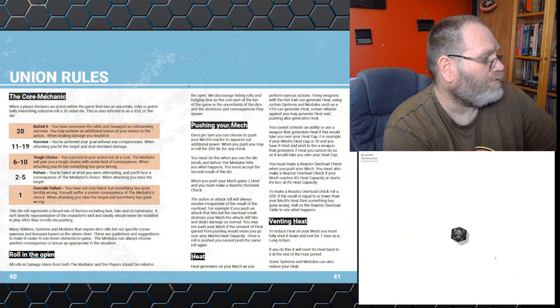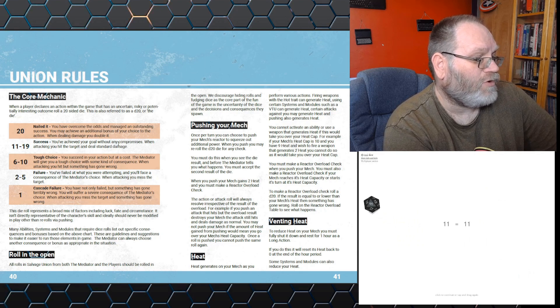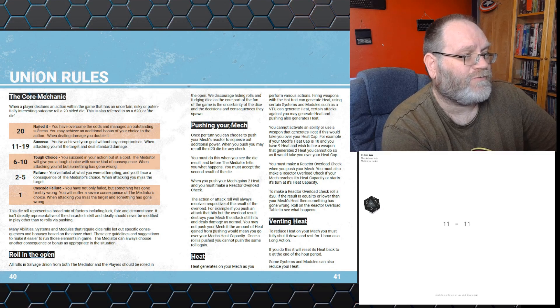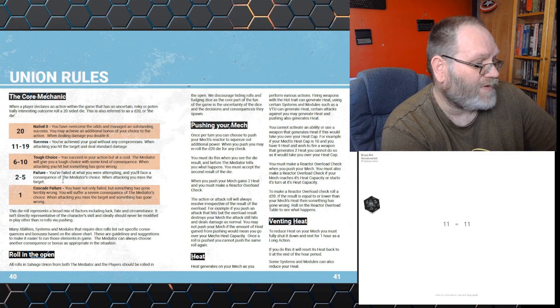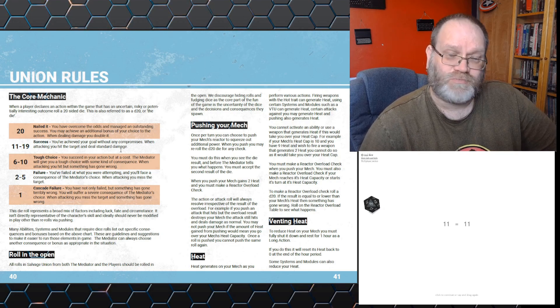So you roll 1d20 against this table. We throw and we get an 11 — which is success. You've achieved your goal without any compromises; when attacking you've hit the target and deal standard damage. If you roll a critical 20, you've nailed it — you achieve an additional bonus of your choice to the action, or when dealing damage you double it. And we've got things down here: tough choices, failures, cascade failure — not only failed but something has gone terribly wrong.